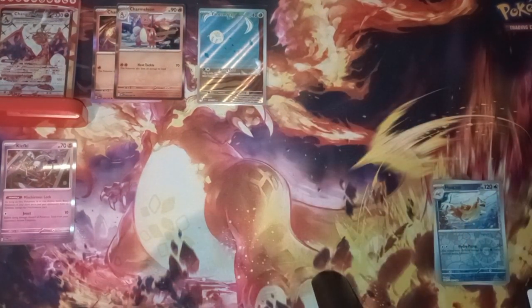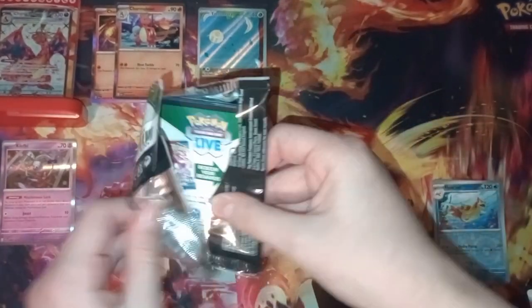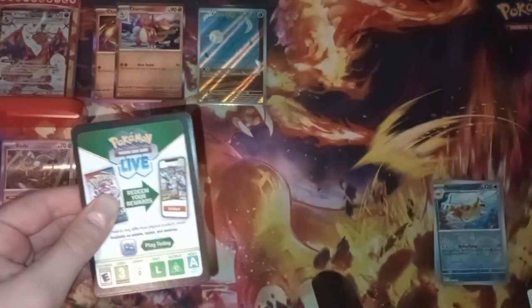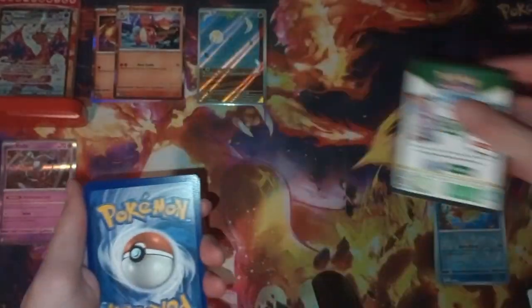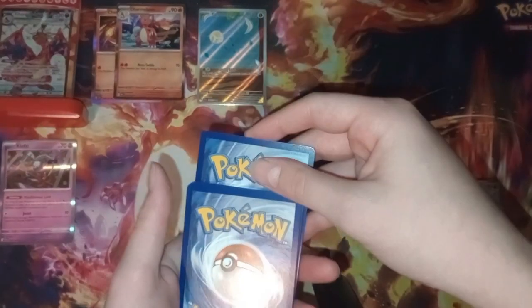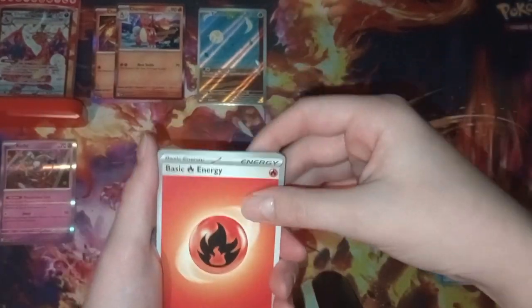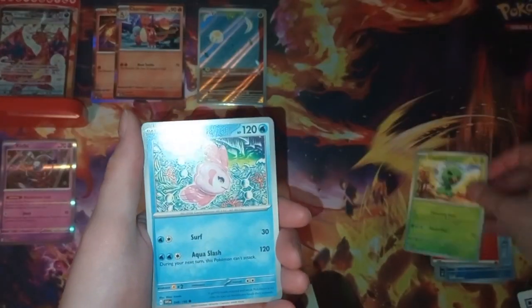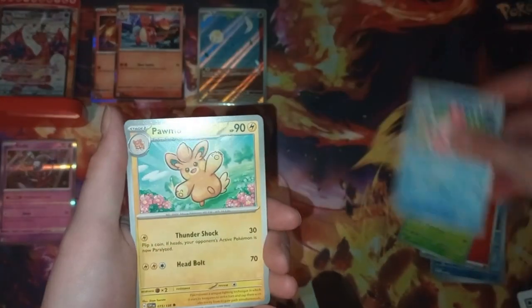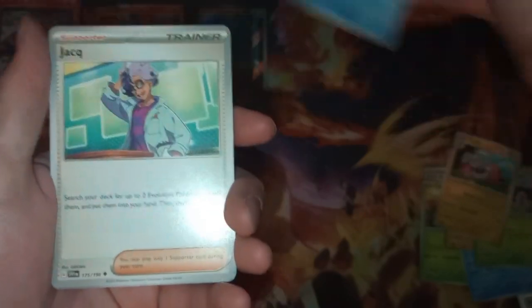I have some exciting news — I am going to be at Charlotte Regionals! I'm playing a turbo Lost Box deck, which I'm really excited about. It's my first regionals, so I'm kind of nervous but excited. Grass energy — oh fire. Capsakid, Pom-Pom, Coa-Coa, Flaffy, Tatsugiri.